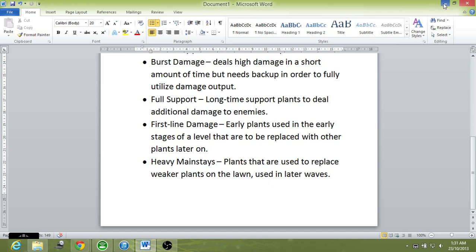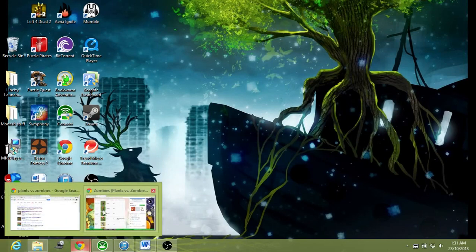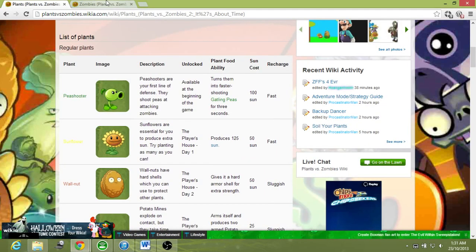So with that, we will begin by describing each plant, the zombies, and some good combos you can use to pair them up and absolutely wreck the zombie horde.